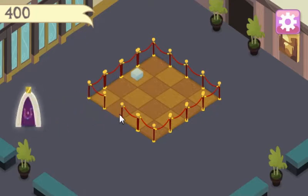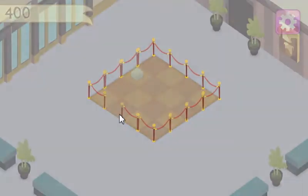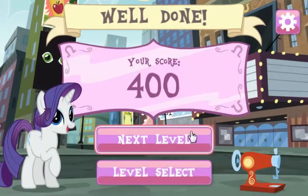So we're just trying to get her out. We didn't necessarily need that fourth block. My score was 400. I guess let's go to the next level.